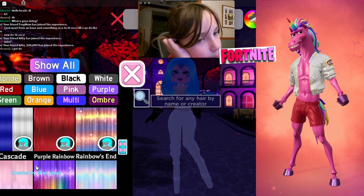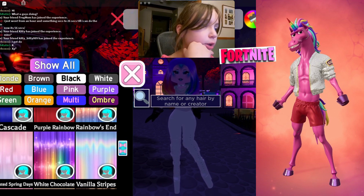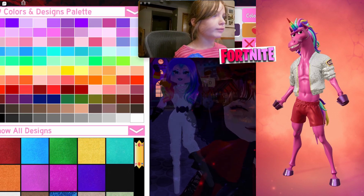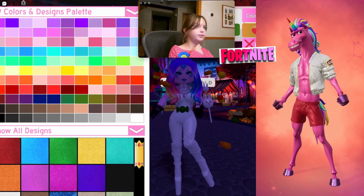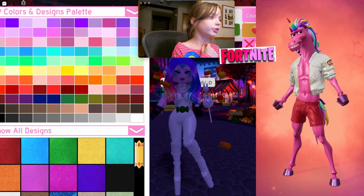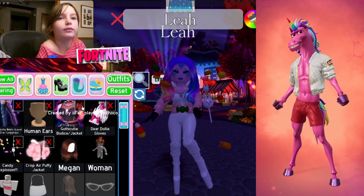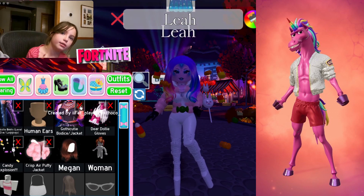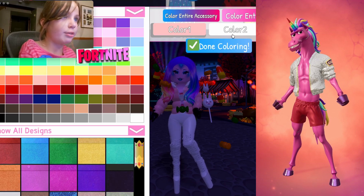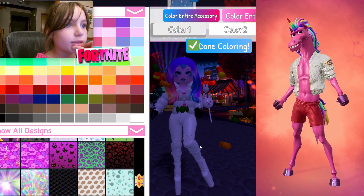I'm going to find a rainbow thing — this is actually perfect. We need a tail; Candy Explosion could be good because of the unicorn theme. We need a different bodice so it looks like he's wearing a shirt or something. We found a puffy jacket we can use, so we have to remove the bodice — if you don't remove it, it'll look weird.